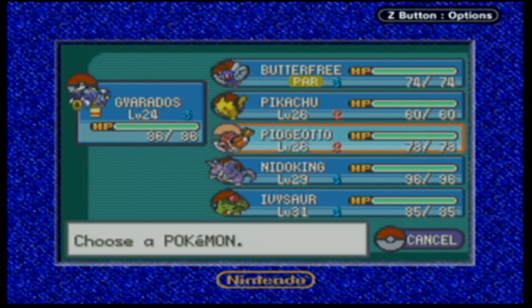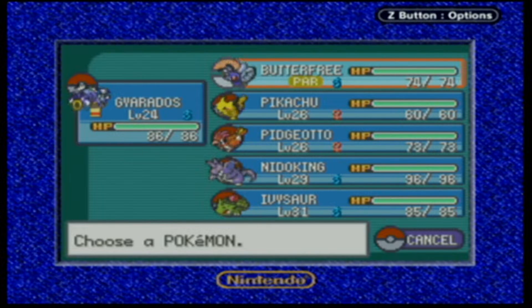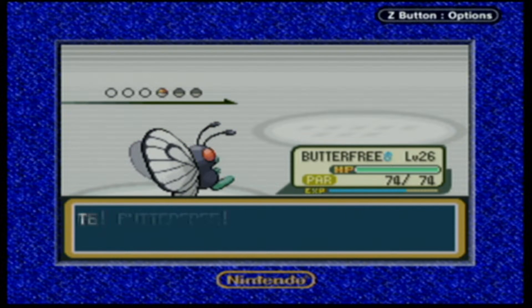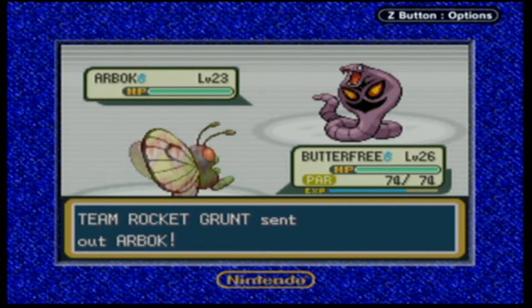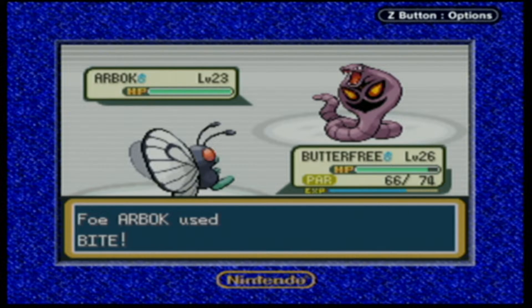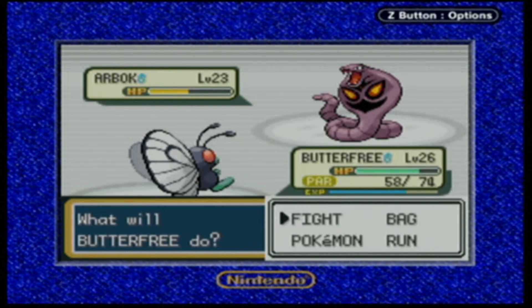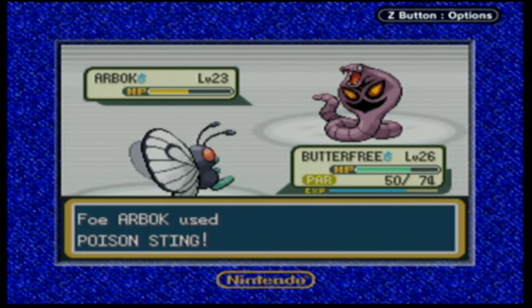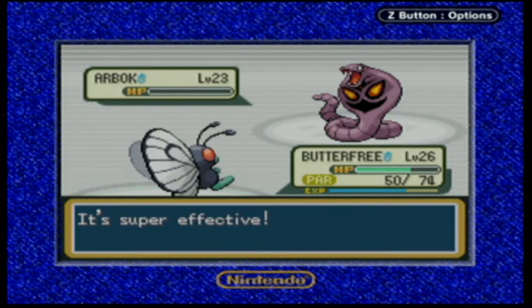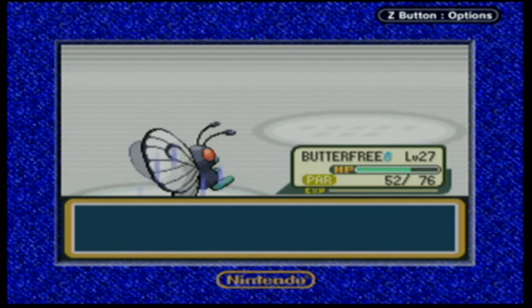He'll throw out Arbok last. See, the thing is we're paralyzed here. Worst case scenario, I'll just throw in Nidoking and use Dig, because that's super effective against Poison. You don't need a Psychic-type against Poison - if you didn't know, you can use Ground-type like Earthquake. It was pretty broken in Generation 1 just to Earthquake everything, because there was no Levitate ability. We take it out in just two Confusions. Butterfree is now level 27.